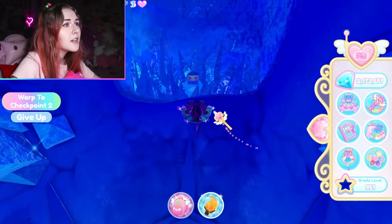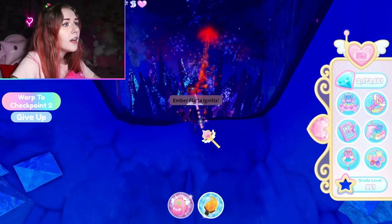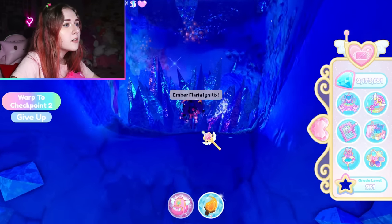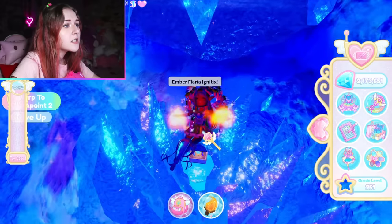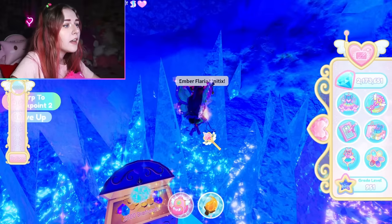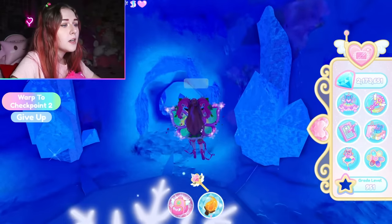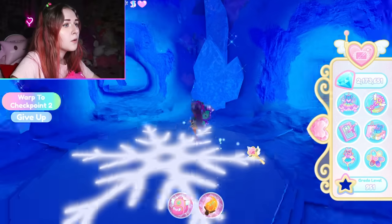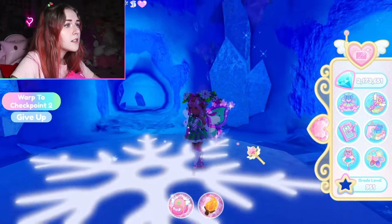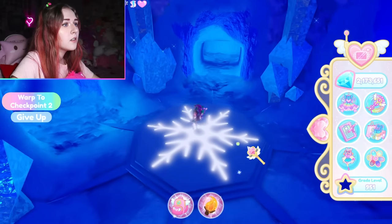If you were just at the Fire realm, you might have fire powers, and you can actually use those powers to melt the ice wall right here and get a chest with 2,000 diamonds — a sneaky chest! To finish getting the Ice element, once you land here, face forward and go to the right.